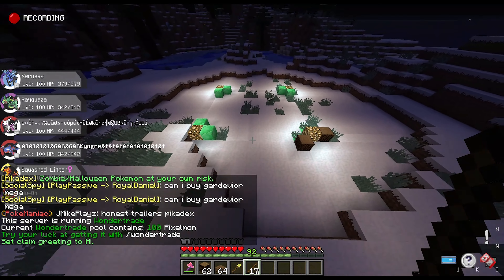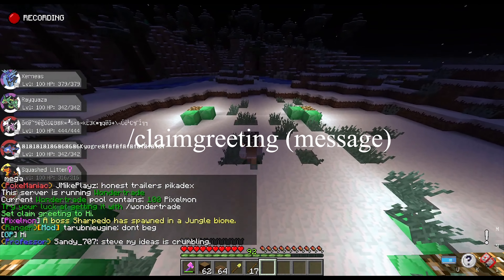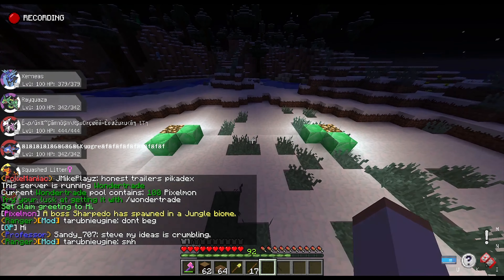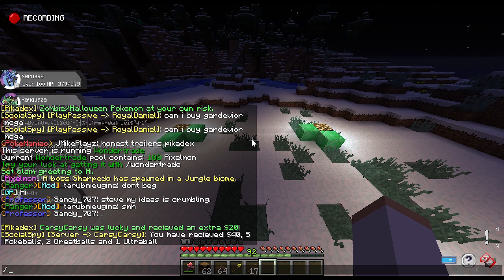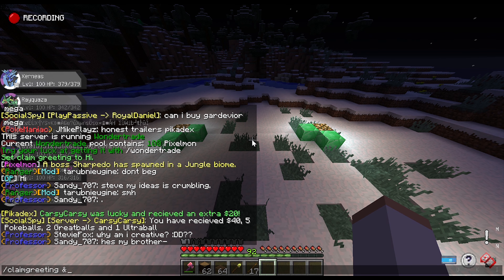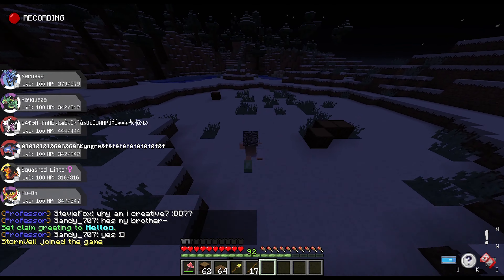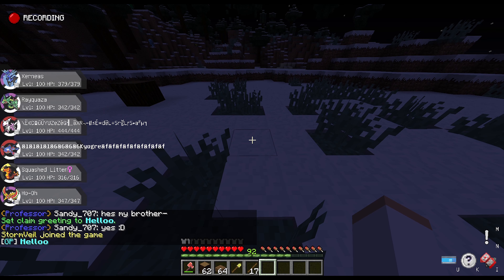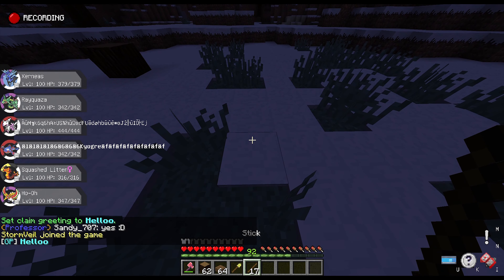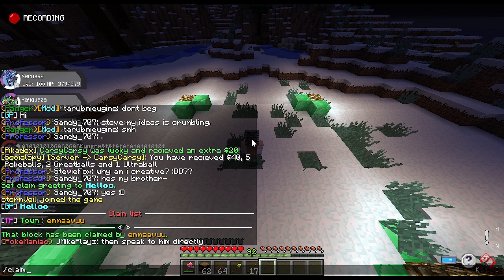A fun feature is /claim greeting, which is a message that appears in chat whenever anyone — including yourself — enters your claim. You type /claim greeting followed by your message. Note that you can't use spaces, but you can use color codes and formatting codes like bold and cyan, as you can see the message appearing in the chat.